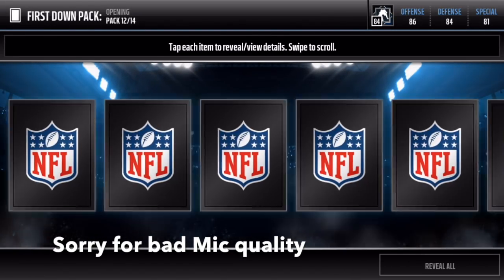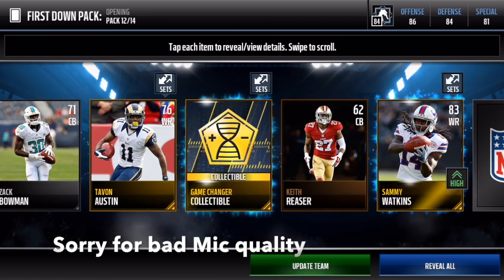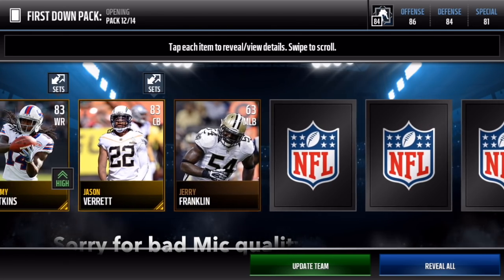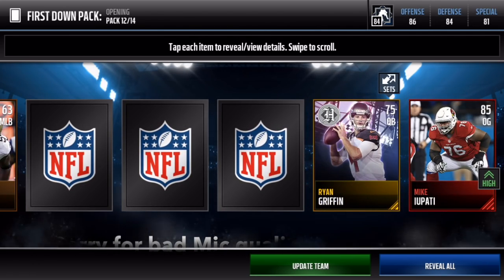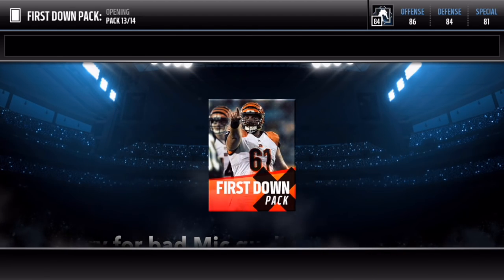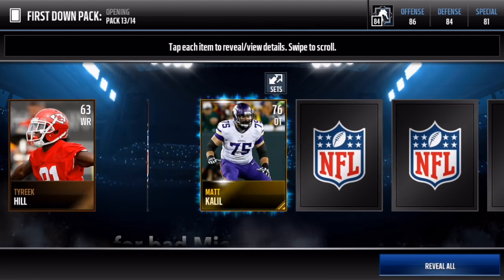Let's see — I just want to get some fire right here. We get a Game Changer collectible — that's actually pretty sick. And we also get a Sammy Watkins. We get a Mike Iupati right there — that is a sick player, another 85 overall elite. Elite's an elite, so that's pretty sick. Probably 50k. Let's hop to the next pack.